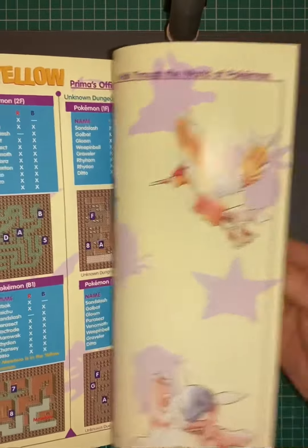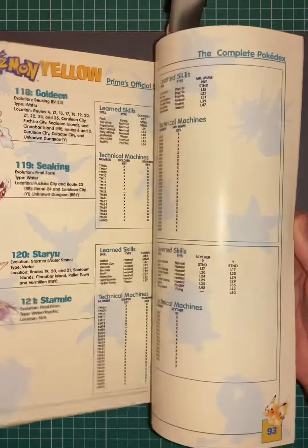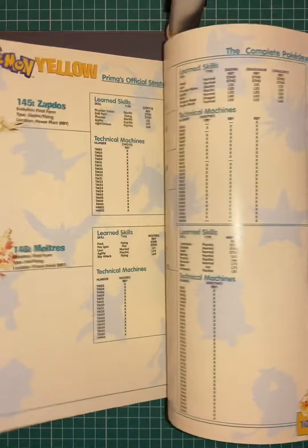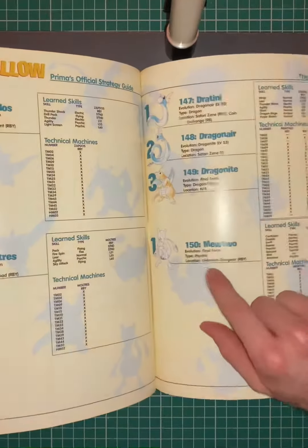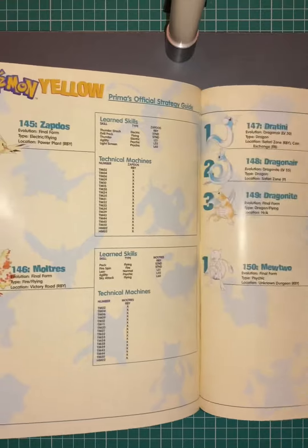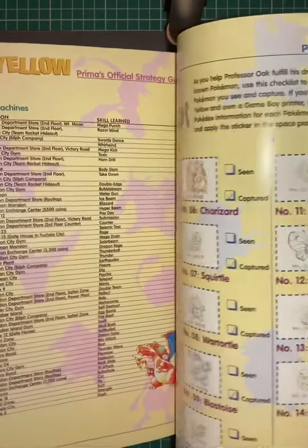So, 150 Pokemon — who was not in the original game? That's very easy to find out. We go to the 150 Pokemon, which is somewhere around here. Discover — that's Mewtwo. So you could not get a Mew in the original game. Mewtwo was found in the Unknown Dungeon on all versions — Red, Blue, and Yellow. Red and Blue obviously came out before Yellow, because Yellow was the special Pikachu edition, very popular at the time.